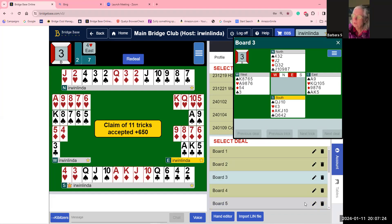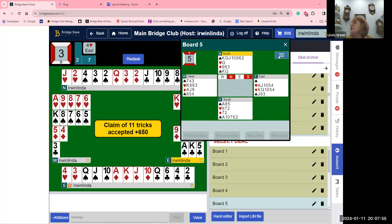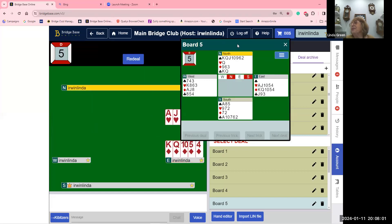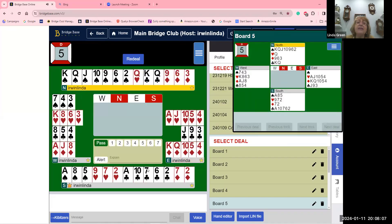If partner bids three hearts inviting you to game and you've got six points plus a singleton, don't pass. If you've got a singleton, you've got a game — you'll come back and tell me it was the best bid you ever made. Always accept with a singleton, your hand is worth three extra points. Don't ever pass looking at seven points if partner invited you to game.